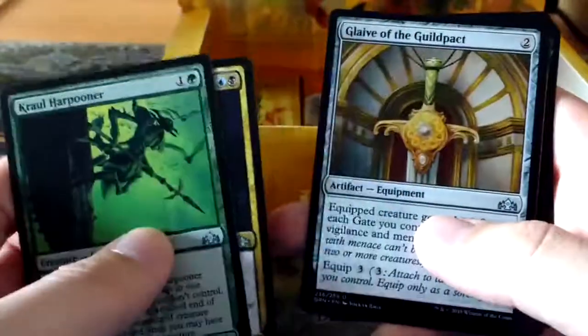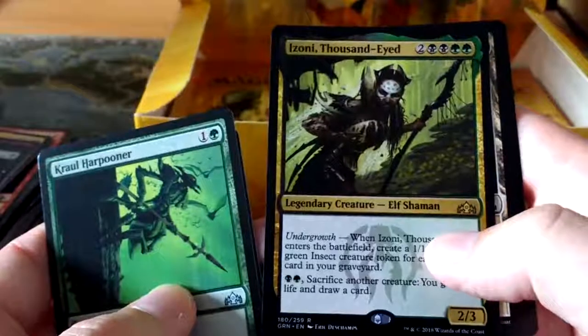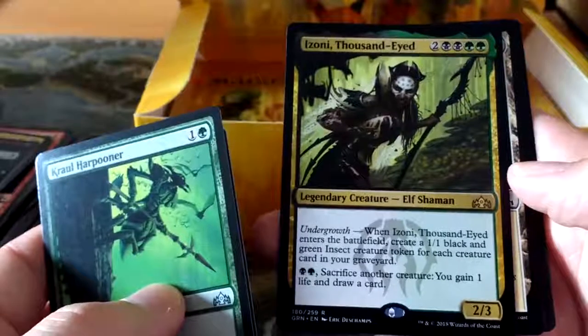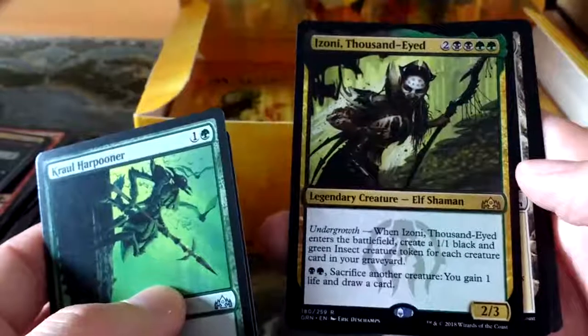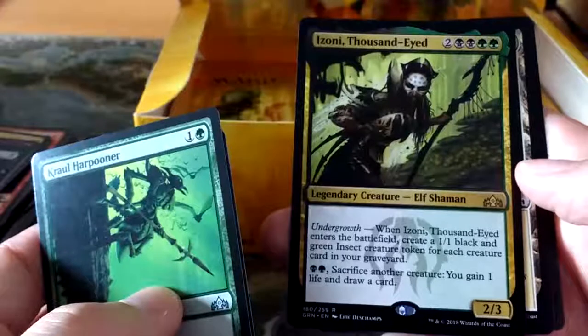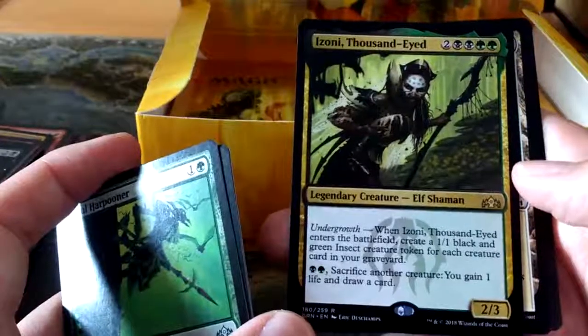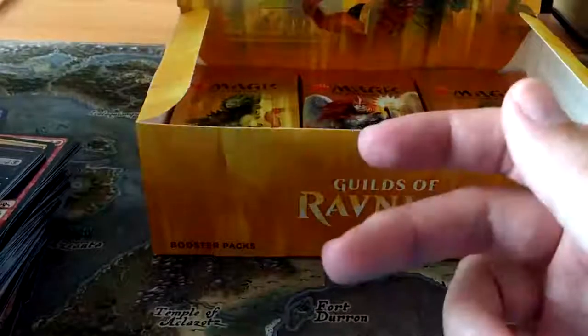Kral Harpooner, House Guild Mage, the Glaive of the Guildpact, and the legendary for Golgari: Izoni Thousand-Eyed. It costs two double black double green for a 2-3 - that's a lot of mana for only a 2-3. But when Izoni enters the battlefield she creates a 1-1 black insect creature token for each creature card in your graveyard. And you can pay one black one green and sacrifice another creature to gain a life and draw a card. That in itself is a very powerful ability - the fact that you can go from having a board wipe to actually having a board full of creatures.